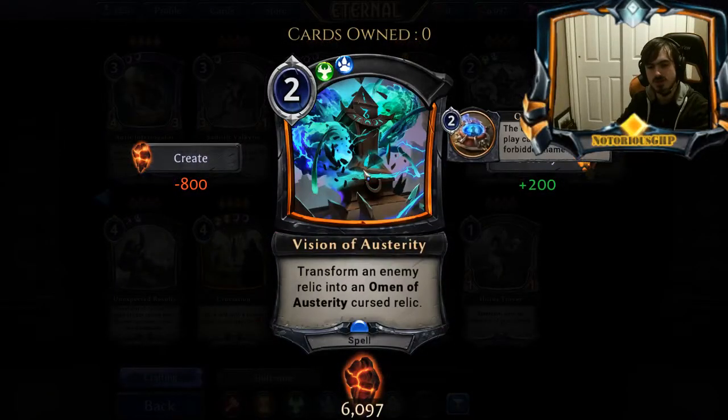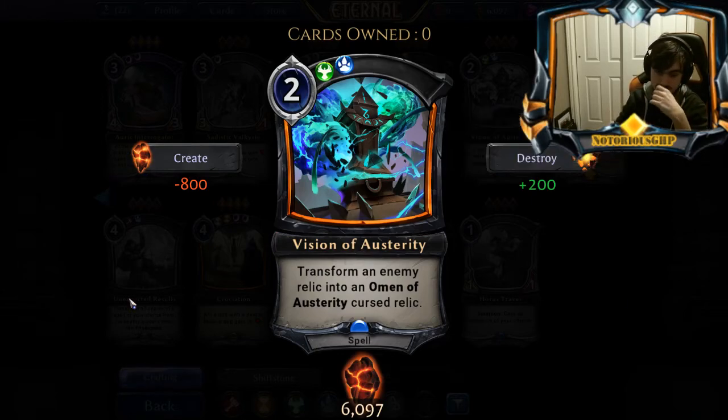Visions of Australia. Just so you understand — what it does is it transforms an enemy relic into a relic that says that player can't play cards with the forbidden name. So whatever card you transform can no longer be cast, unless you can destroy this relic. This card might be good. It's probably a tournament card though — you're not going to play this on ladder because your opponent goes lost on this card. But this could just hose a Chalice player for example. I think this card might see tournament sideboard play, but it's definitely not going to see any constructed play.